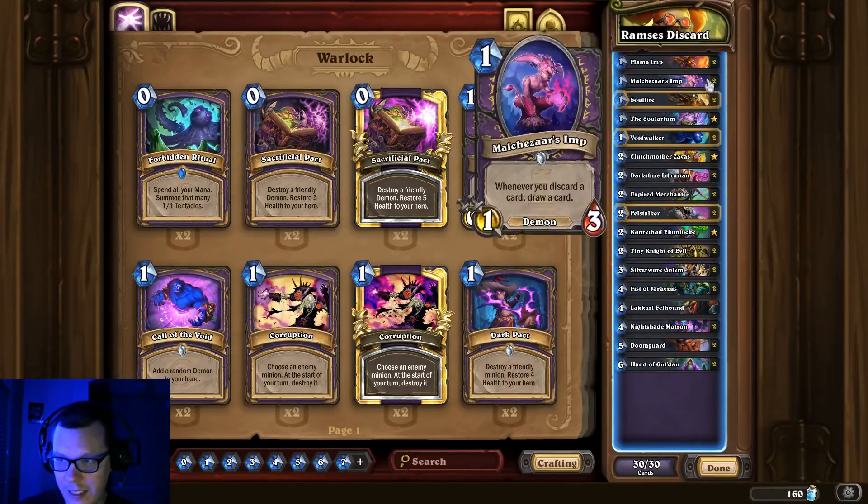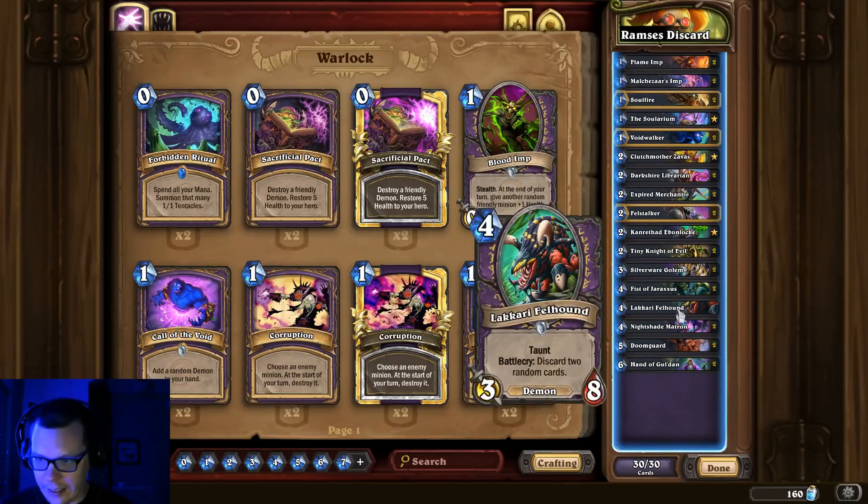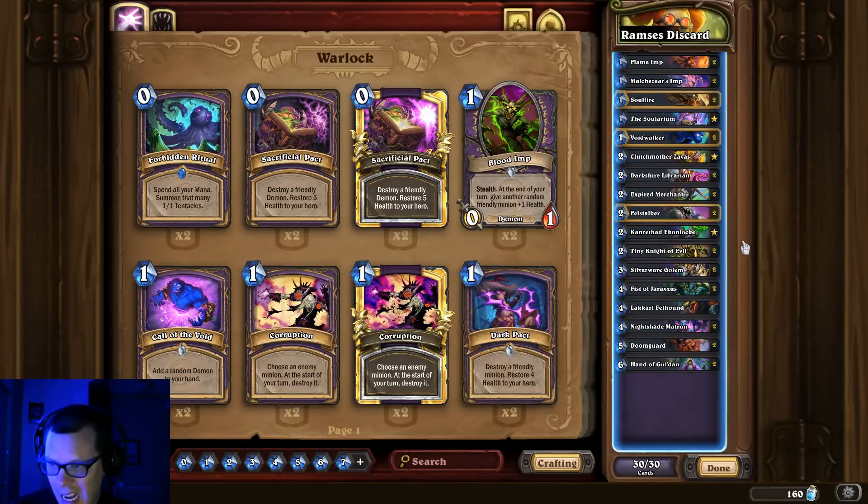Ramsey's Discard Lock. I'm a big fan of Ramsey's decks — Ramsey's Quest Mage was one of the first decks I took to Triple Legend. This is Ramsey's take on Discard Lock and it's pretty solid. I don't play a ton of Discard Warlock myself, but this specific list is good into aggro. I like the Lakari Felhounds. If you high roll with your Hand of Gul'dan, you're going to be pretty happy. It's a good solid aggressive Warlock deck to climb with.